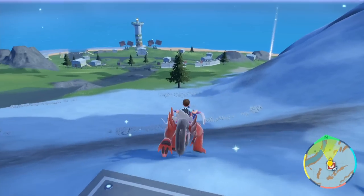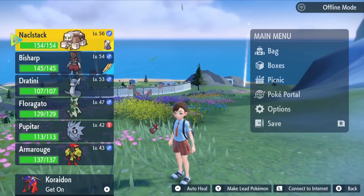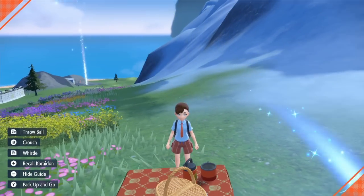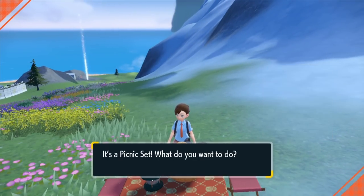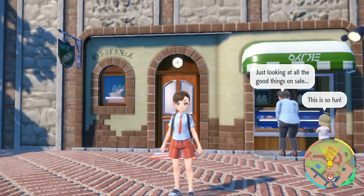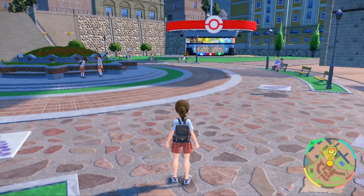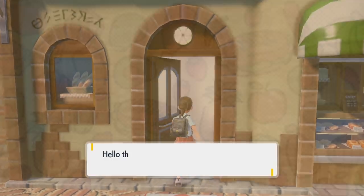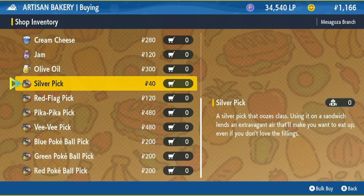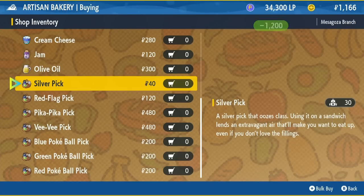Now that we're here, head north to the flat spot and open up the menu to start a picnic. You don't need to worry about getting any recipes — the recipe we're going to use you'll have by default. Quick note: every sandwich also uses sandwich picks, which I almost didn't realize because you start with 10 of them. If you ever run out of sandwich picks, go to that same shop where we bought the ham. They sell sandwich picks at the very bottom of the shop.